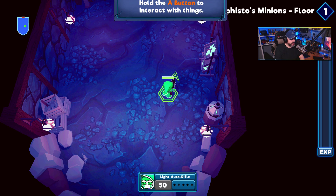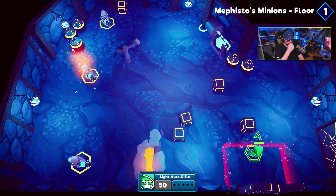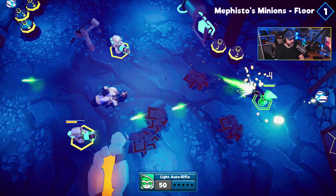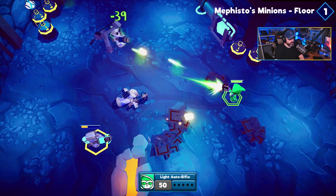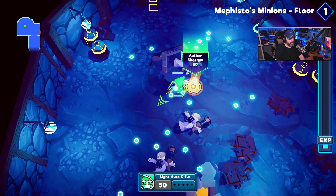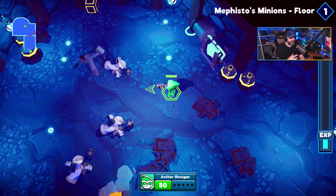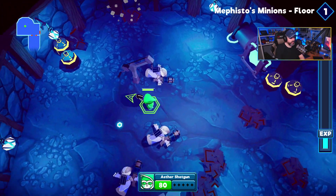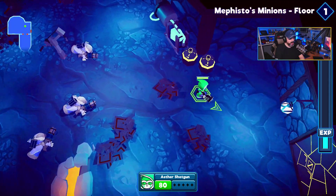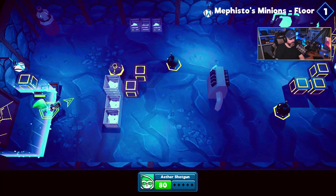Hold the A button to interact with things. We're going to have to shoot these things. I do like twin stick shooters. My question is — because right before I started somebody asked if this was a roguelike — I wonder if every time I load into this game I'm going to be in different rooms. There's a new weapon. Now I've got a shotgun instead of a machine gun. Now I have a machine gun. Bring it, robots!